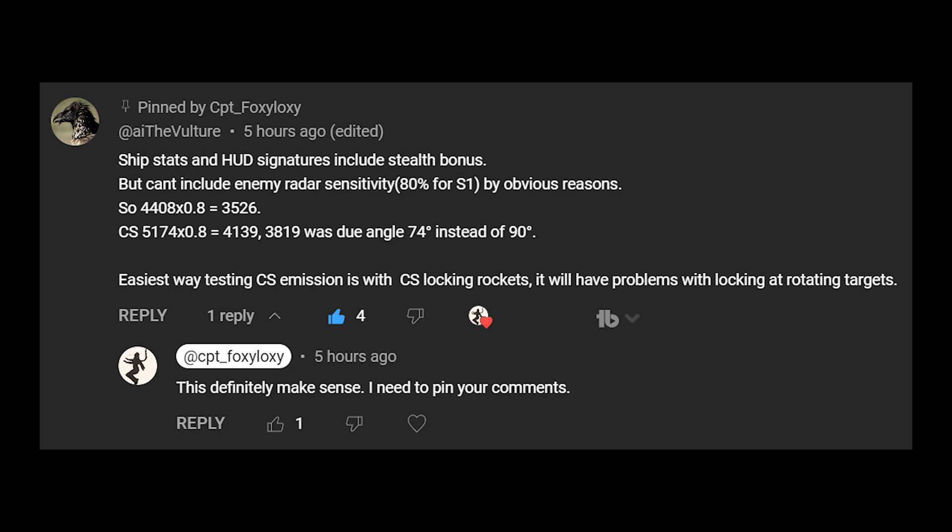I forgot to take into account the radar sensitivity, so I'm making a correction here. The ship I detected — the Red Bird — was at 3.5 kilometers. If you do the math, my highest signature was IR at 4408 times 0.8, which is exactly 3526. My detection range was 3819, which I was at in a different pitch angle on the side. My cross-section was the highest signature at 5174, and taking into account the radar sensitivity of 0.8 gives 3819 for the Red Bird and 4139 for the Black Bird.